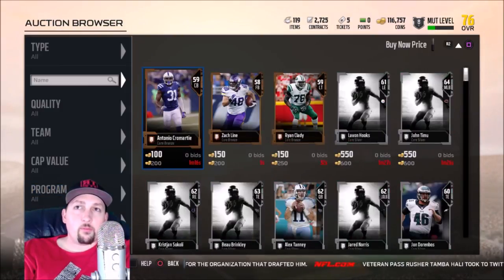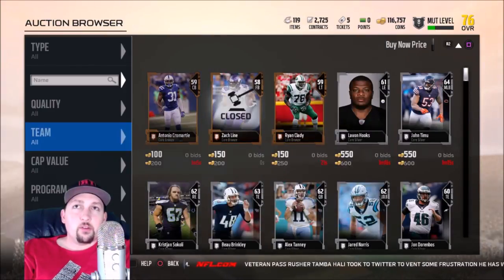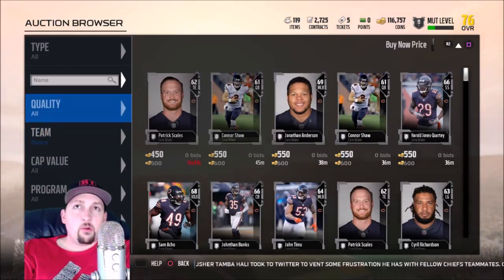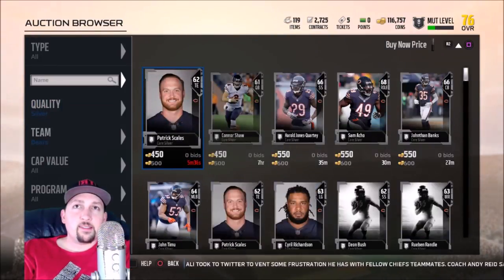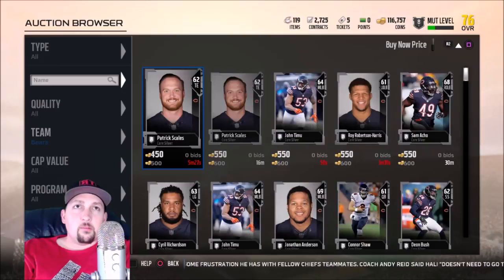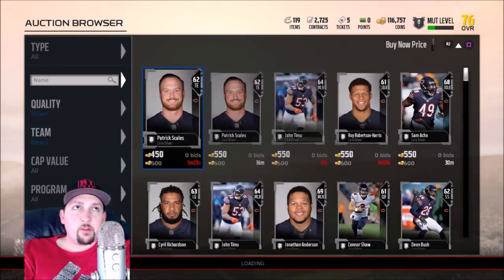I typically don't go through Program when sniping. Cap Value is specific to that market. Team is important — one of the best ways I find deals is going team to team. Setting it that way makes the best deals rise to the top, but that still isn't enough on its own. I'll prove it: if I set it to Silver you can see how the cards change and populate differently. The more filters you set, the more specific it gets and the more it changes what you're looking at.